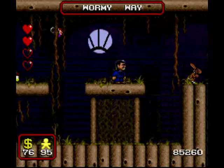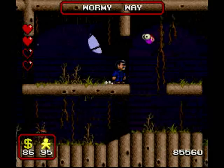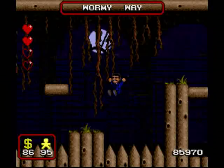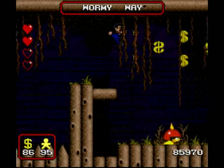This is before I sat down and did one-up harvesting, which I'm going to show you after I get the first family member. So here, more reappearing blocks — kind of nice of them, considering we only have a bomb and the spiky enemy.